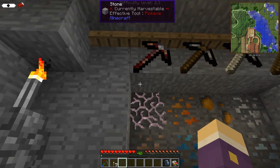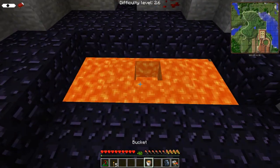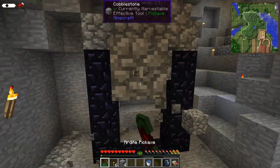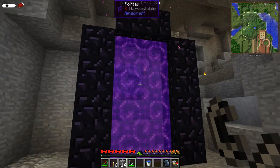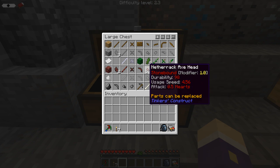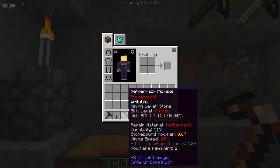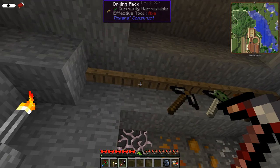Another option: obsidian is a much higher harvest level than any of the tools here, but there's a little trick for making a nether portal early. You can pour water onto lava to make obsidian in a grid shape, light it using flint and iron to make a flint and steel, then go through and grab some netherrack. Netherrack can be turned into all the different tool parts and has a mining level of stone, so you can make a netherrack pickaxe — using a paper binding to make it writable — allowing you to upgrade to the next level. It's essentially the same as using flint.